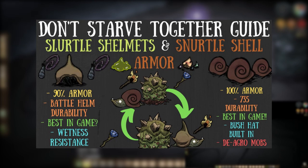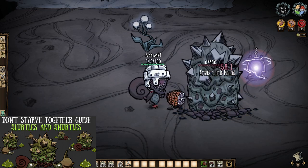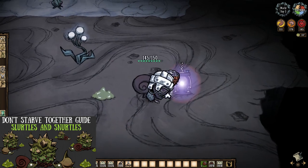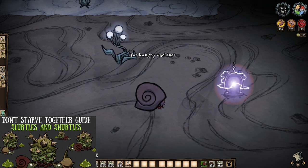If you do want to murder, check that video out. The non-murder clause for today also includes breaking their slurdle mounds, because these things are not renewable. So it's a bad idea to go breaking them. Sure, they might drop three slurdle slime each, but it's not worth it.